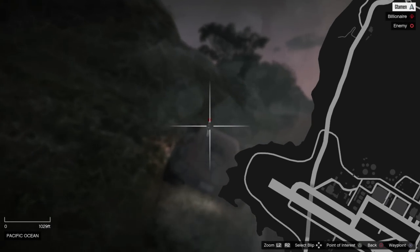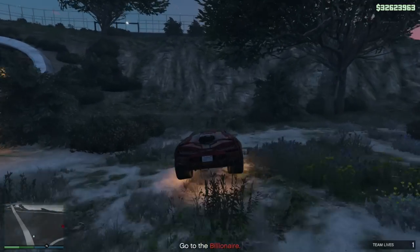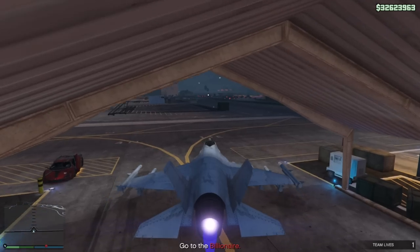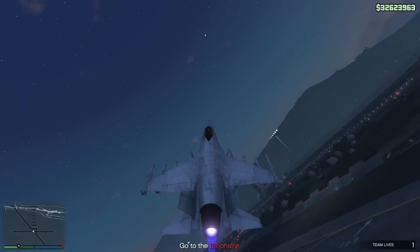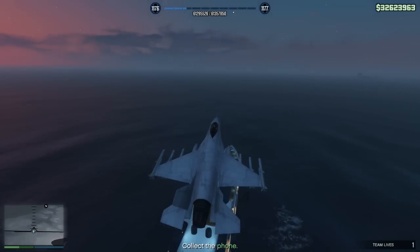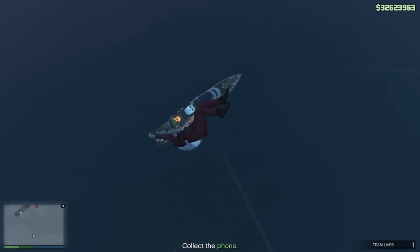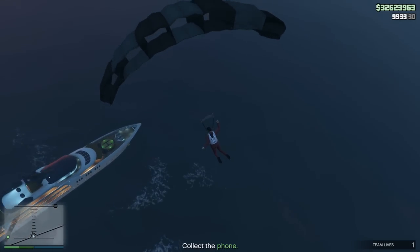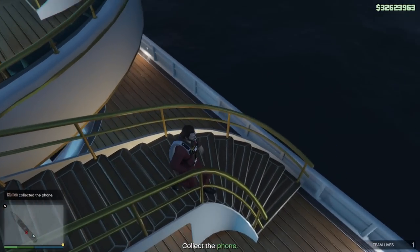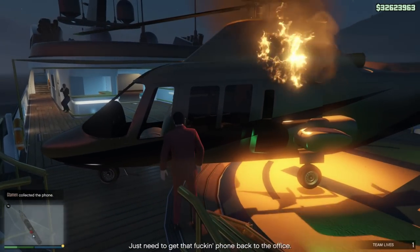If you are unable to take down the helicopter in time, the billionaire will make his way to a yacht west of Fort Zancudo. If this happens, fear not — you have multiple options. Option one: jump into Fort Zancudo, and don't worry, you won't get any cops on you. Steal a jet and start strafing the yacht. As soon as the billionaire is down, parachute onto his yacht and take the phone. Alternatively, take a jet ski located nearby, though because enemies are accurate, it's probably better to take the jet. In general, you shouldn't worry too much about time — as long as you don't destroy every vehicle, there will still be a supercar you can use to catch up, and the helicopter doesn't fly away all that fast anyway.